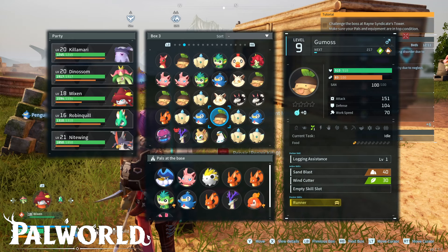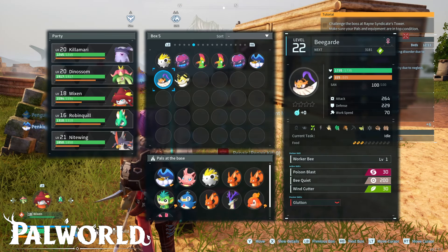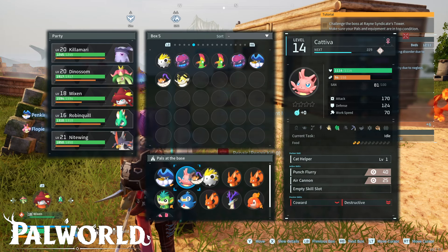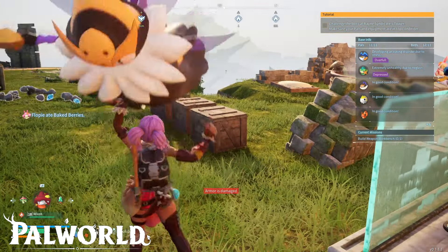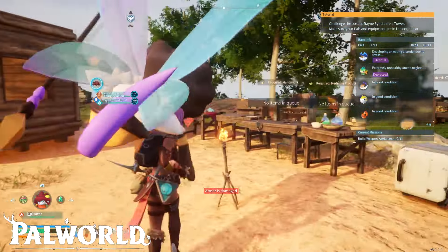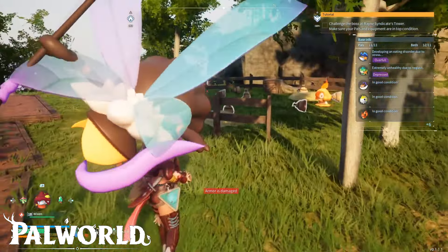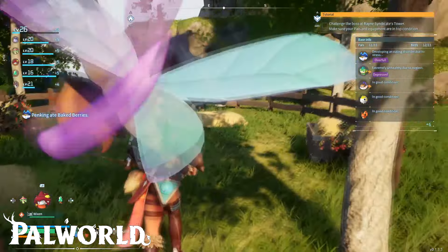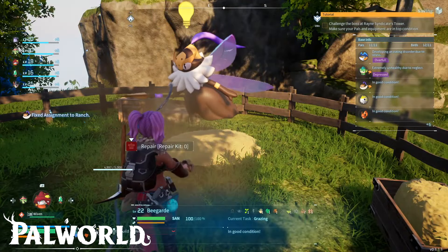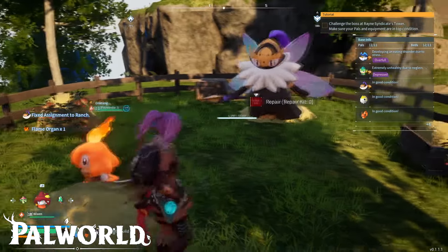Why it's important to get this pal is because it will get you honey. What we need to do is put the pal at one of the bases that we have — hopefully you have a ranch already. Put the Bigguard there, replace one of your existing pals, and grab the Bigguard and put it at the ranch. You'll see that he will give you honey, but just be careful — the honey will get deposited in one of the boxes or the feed boxes, so make sure it's not in the feed box so that the pals won't eat it.